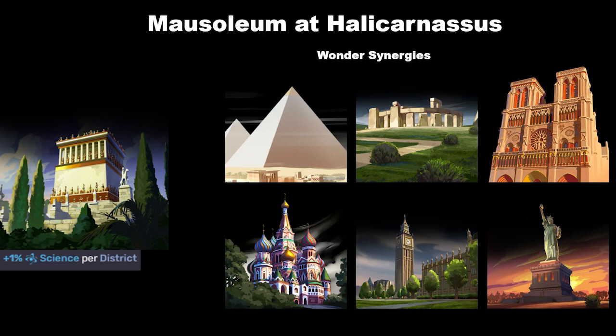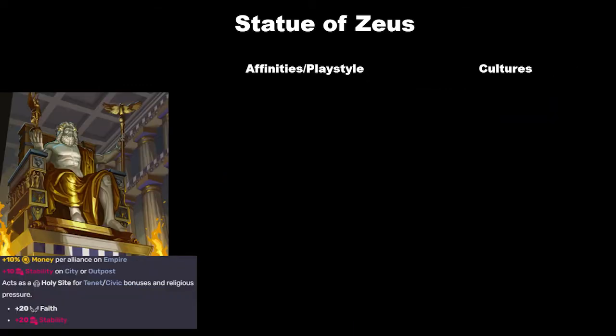Overall, I do think the Mausoleum is probably the best wonder in the era. We still have one other good wonder, which is the Statue of Zeus. The Statue of Zeus gives you plus 10% money per alliance on your empire, plus 10 stability on the city you have it in, and it acts as a holy site for plus 20 faith and plus 20 stability. Overall, the Statue of Zeus gives you plus 50 stability thanks to the base stability from all wonders, in addition to the money and faith — meaning you can build five more districts than you would otherwise be able to.